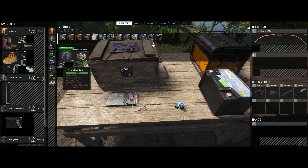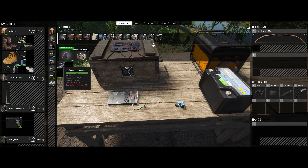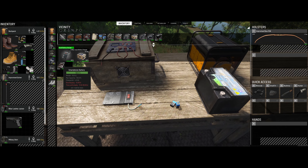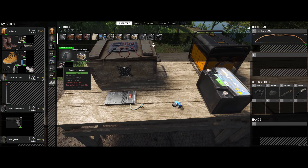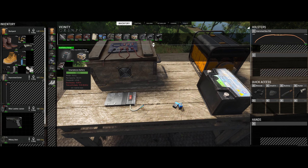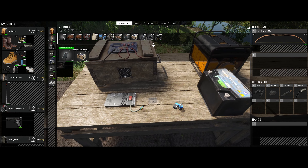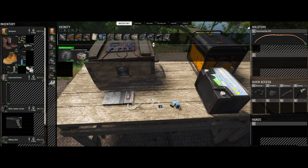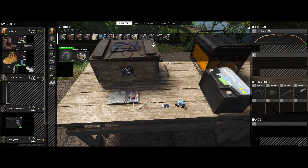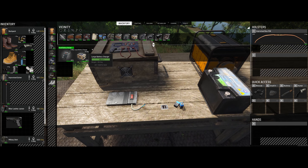If you hover over the battery, you can see it's got an amount that's discharging per hour, time until empty, and how many amp hours. It's got a max capacity percentage now. They've completely reworked how the batteries work — they're a little more realistic and make a lot more sense now. Just turn your generator on and stick your batteries in. It's really simple.